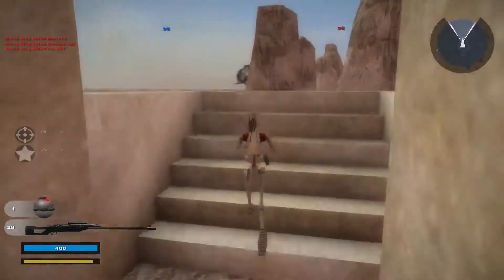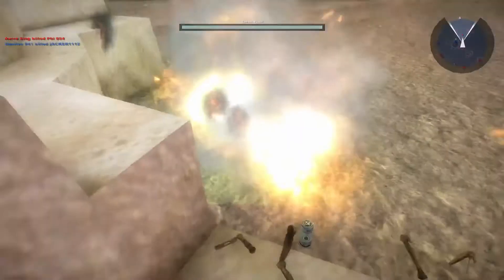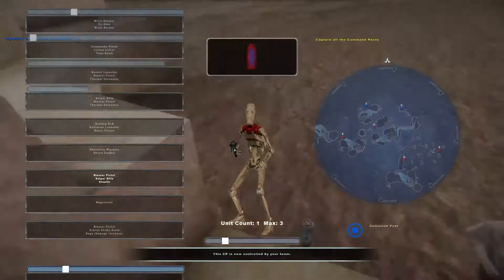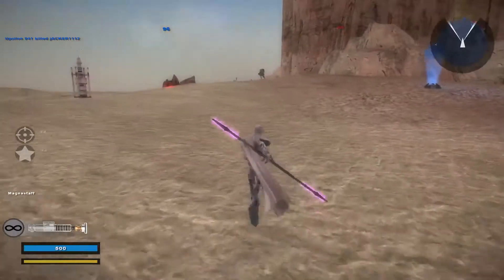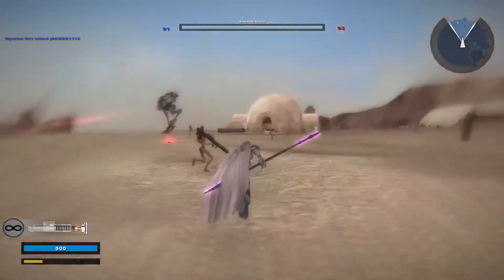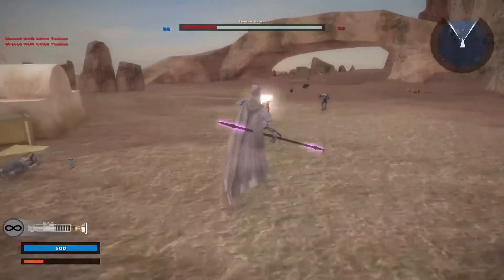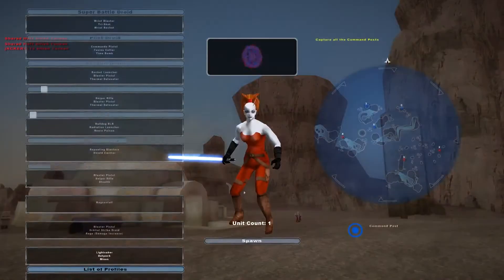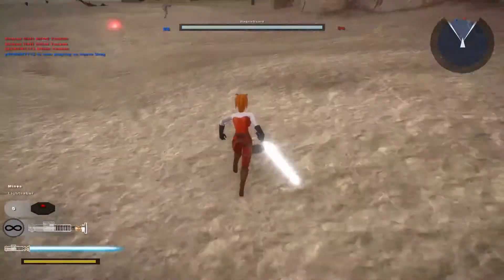Who can I kill? A teammate killed me — now I'm kind of mad. Since I did my pilot droid killing spree, I can actually unlock everything really early — very proud. That's Zora's thing: she has a det pack, mines, and a lightsaber. Never seen that combo ever.